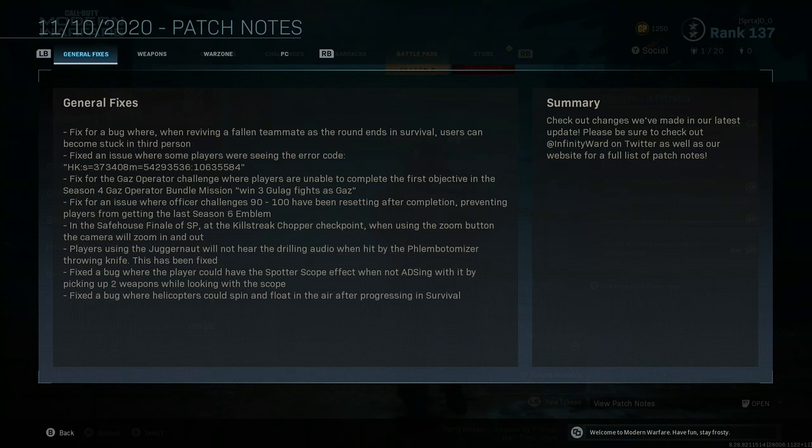They fixed an issue where some players were seeing an error code — basically 'Monowarfer' was kicking players from the game. They also fixed the Gaz Operator Challenge where players were unable to complete the first objective in the Season 4 Gaz Operator Bundle mission, which was to win three Gulag fights with Gaz. Apparently you couldn't complete that first challenge and move on to the next one, which was a problem for some people.